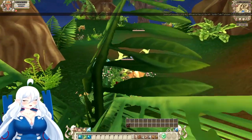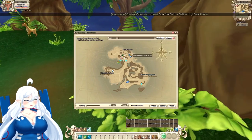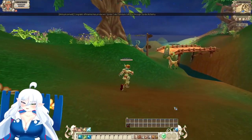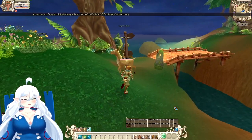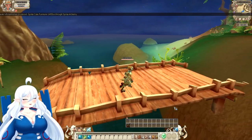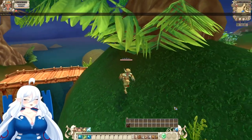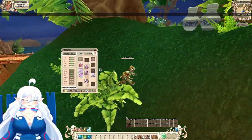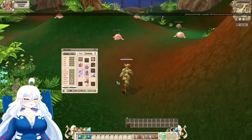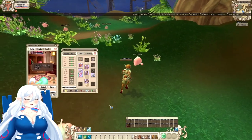Now we get to depart. First, I'm gonna go buy my skills, then we're gonna do the next island. The official time of me leaving is 40 minutes — that's how long it took to get to level 10 on this island. And it took all of my arrows. They gave me like 250 arrows and that was basically all of them just for that. I'm gonna need my sprite to craft more arrows for me.